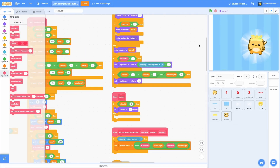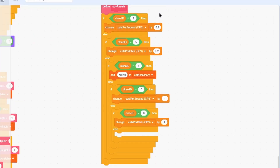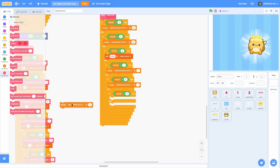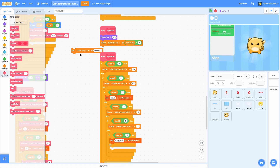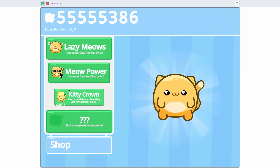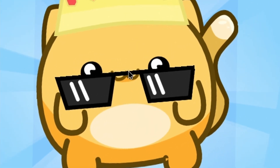Now let's make it actually give us the sunglasses. Find the buy result, duplicate it, do if clone ID equals 9, remove the change block, duplicate the add and change it to sunglasses to cat accessory. Let's see if this works first try — go through the upgrades, buy them, buy Cool Cat — boom, sunglasses on our cat!